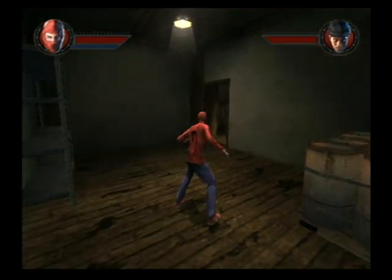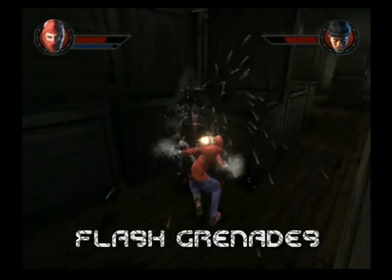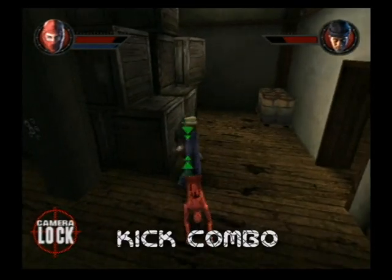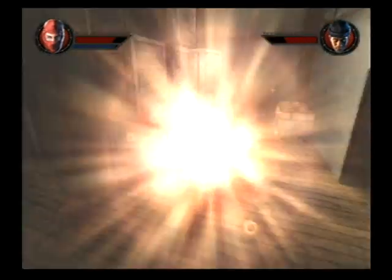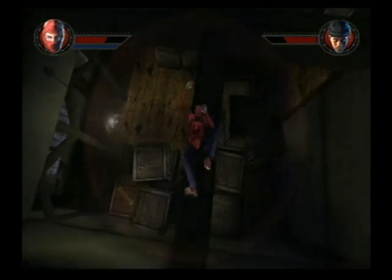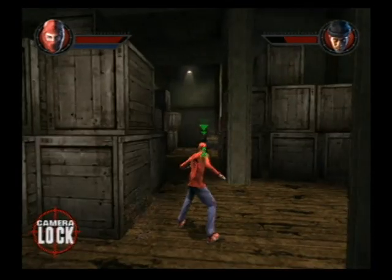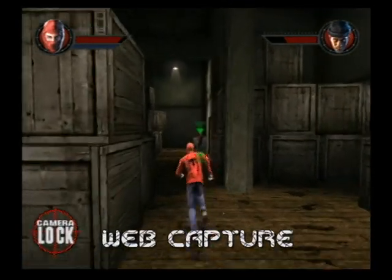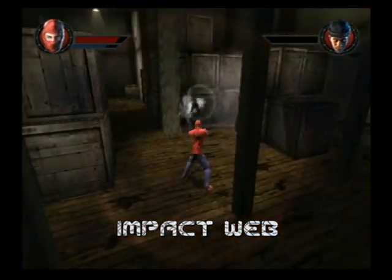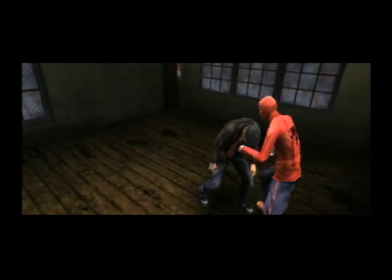There you will find Spike, whose arsenal of weapons includes a powerful shotgun and blinding flash grenades. Use your fighting combo moves and spider-like agility to avoid his attacks. If you need web fluid or health power-ups to defeat Spike, search on the ceiling or in the light brown crates. Since Spike is too strong to web yank or web capture, use your targeting to hit Spike with web impacts. Spike's defeat is only the first step on the long, tough road to wiping out evil.